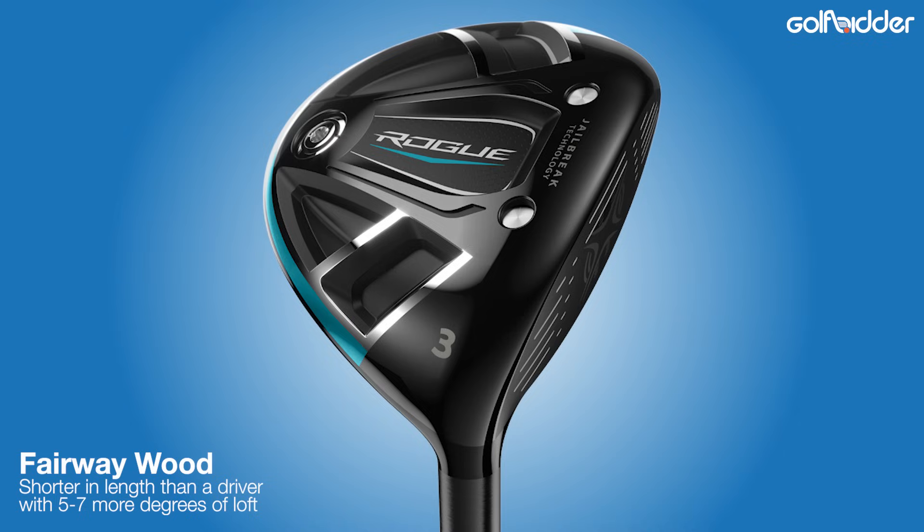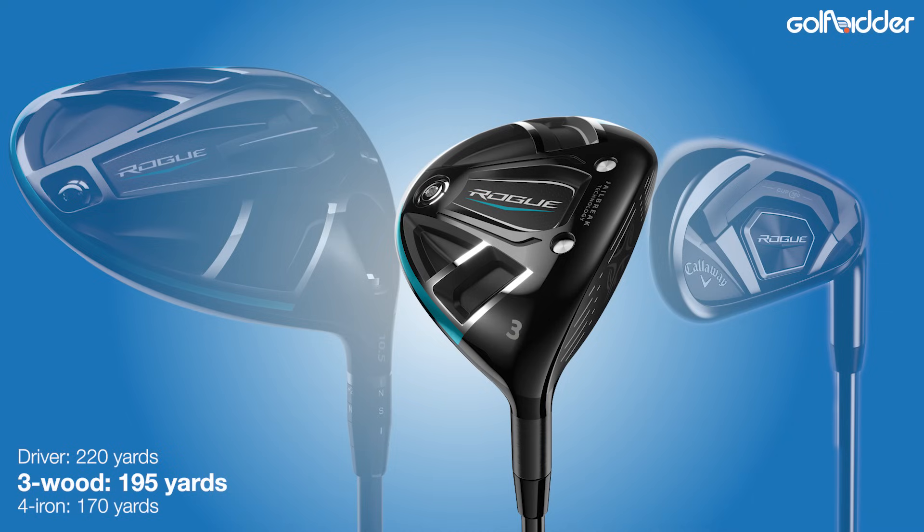Looking at our bag, we've got a driver for the longest shots, irons for the middle shots, and a putter for the shortest shots, but there are big distance gaps between these. To fix this, at the top of the bag you might want to choose a fairway wood that's slightly shorter in length than your driver with 5 or so more degrees of loft. This club can be used for long shots off the fairway or from the rough, and can also be a safe option off the tee when you don't fancy hitting driver. It will cover a yardage that is longer than your 4-iron but shorter than your driver.